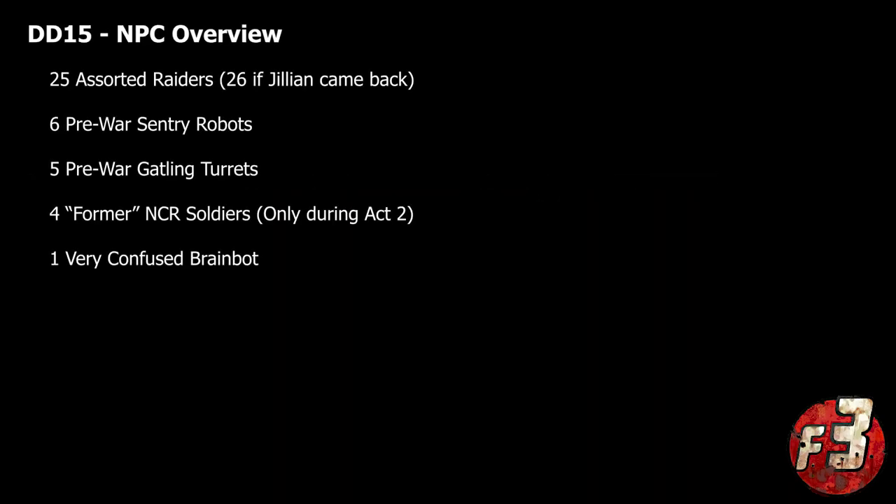The developers were actually planning to include a grand total of 37 assorted NPCs in and around the Bloomfield Space Center — 42 if you include the automated gatling turrets. These characters were split disproportionately over three separate factions: 26 members of a local raider gang, four NCR soldiers working for the game's main antagonist, and 11 assorted robots and turrets intended to protect the facility, but which had been compromised by Odysseus, the game's secondary antagonist.